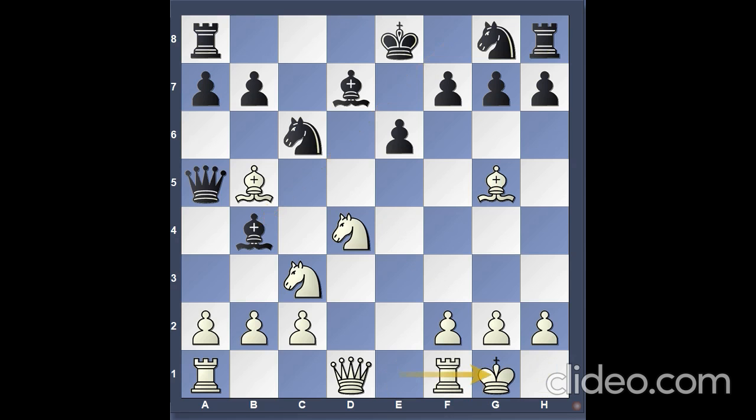Castles, bishop takes c3, b takes c3, queen takes c3. Knight f5 — a brilliant move. The knight is not taken; it lands on d6 with a disruptive effect. On the other hand, if it is taken, the central lines are opened for the white major pieces. e takes f5.